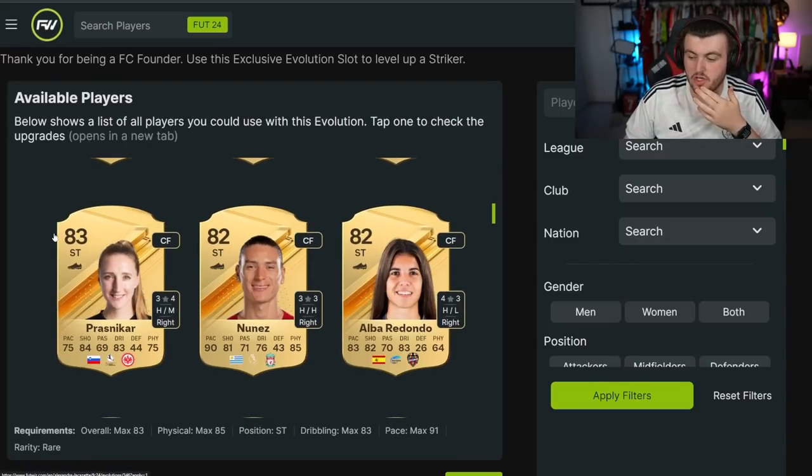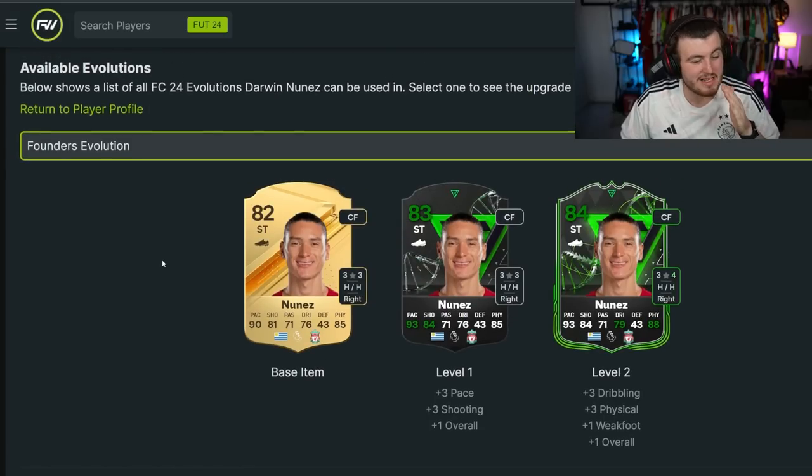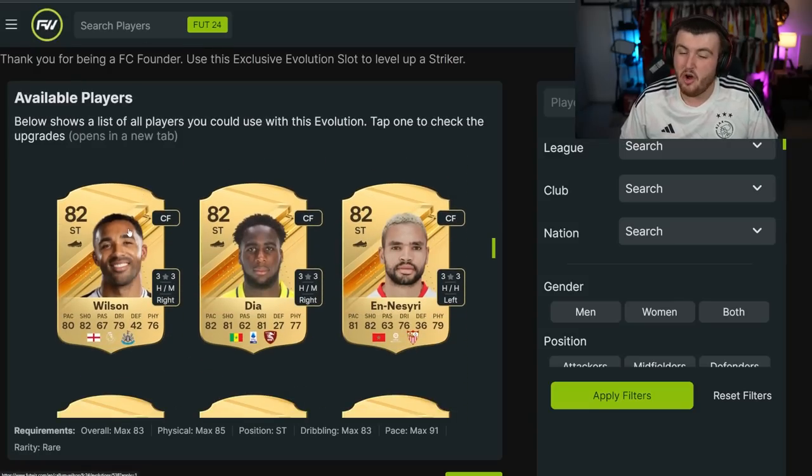We've got some other really good options. I think Darwin Nunez would be a good option, though the only issue is it might inflate his price a little bit if everyone thinks the same way and goes to do Darwin. That's why I've got some cheaper options here that might be really, really good options.